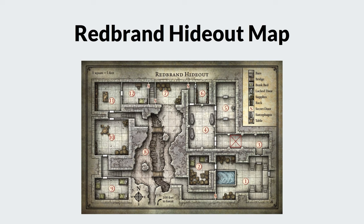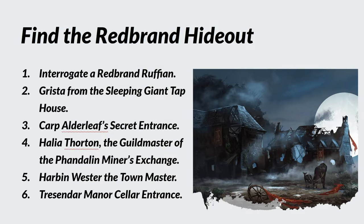This is the Red Brand Hideout map. As you can see, it's not a huge location — there are 12 areas, each with a slightly different focus. It also has multiple routes you can take within the complex, so there's not just one answer to dealing with this location. You can solve it in a number of different ways, which is fun. It's also a manageable size, making it much easier to run as DM.